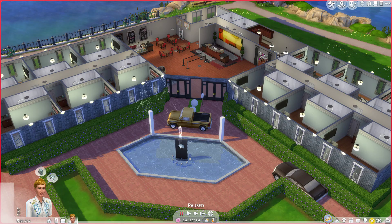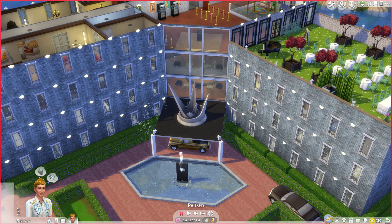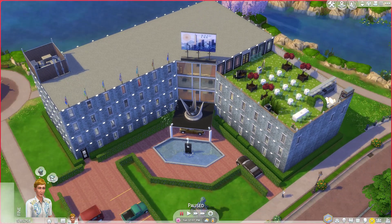Welcome, guys, to kind of a special video. I'm showing you my favorite build I've ever done — it's a hotel build. It was a really cool idea and I really enjoyed doing it. I have about 30 rooms here, a couple restaurants, and it's a cool fun thing to try out. I know hotels aren't done in Sims 4 yet; I'm hoping they add them eventually since there were hotels in Sims 3.